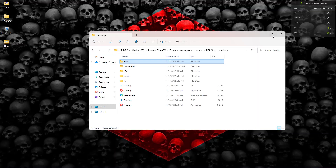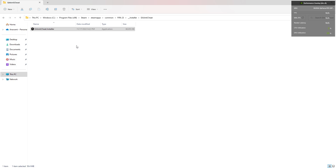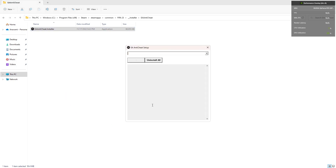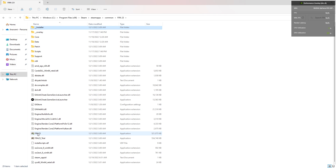Here's the EA Anti-Cheat installer. Run it as administrator, then select the drop-down menu and choose FIFA 23. Click Install — once it shows 'Install Success,' click Install again. It reinstalls the anti-cheat. Then quit that, go back to your FIFA folder, and launch the game.